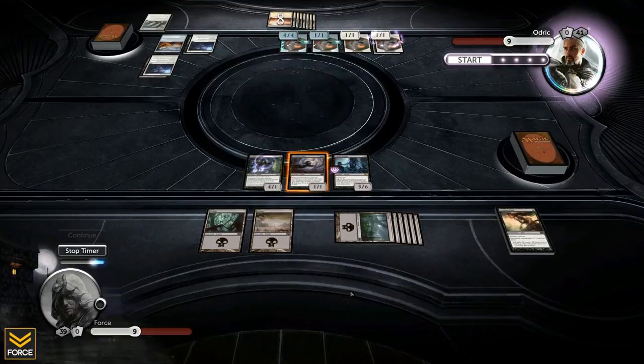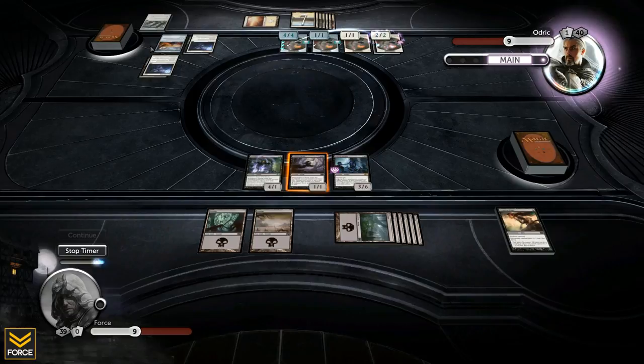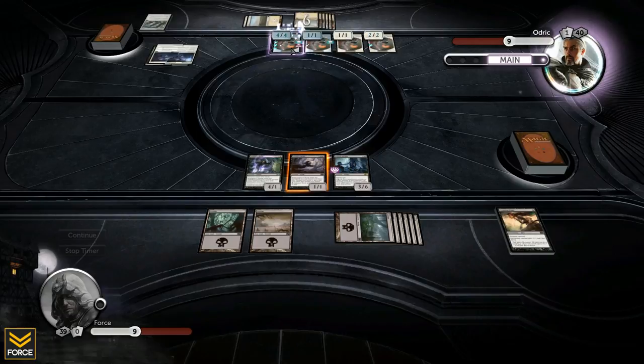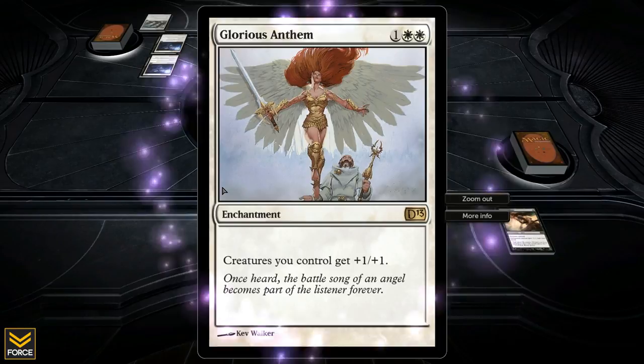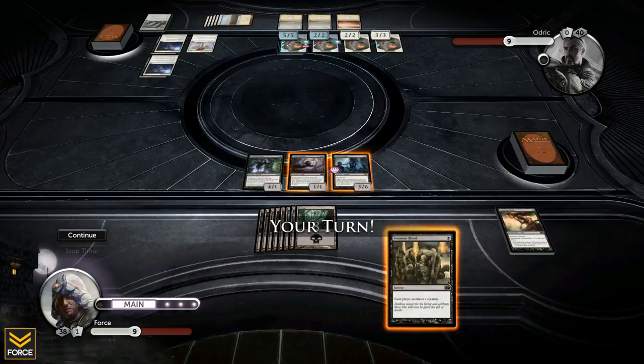All is not lost — don't worry. He chose not to attack and just moves things around on his wall. Then he plays Glorious Anthem: all his creatures get plus one plus one. That's an enchantment that stays in play permanently — nothing I can do about enchantments unfortunately.